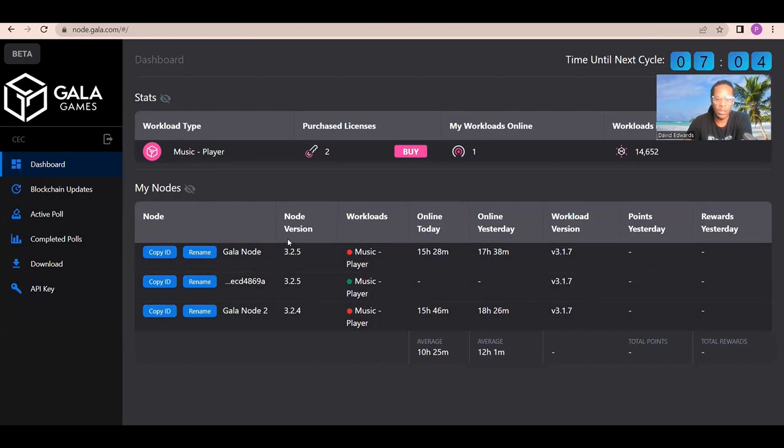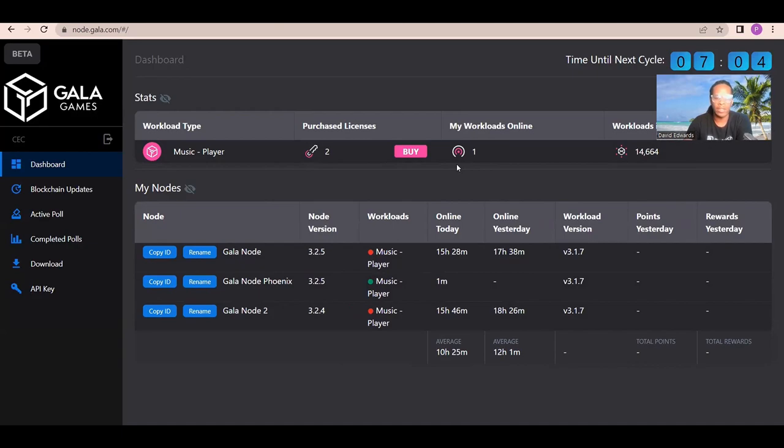Earlier when we looked at this, I had no nodes online, and now I do. This has been a full guide on how to get your Gala node up and running on a Contabo VPS. I know a lot of people are using Vultr — shout out to Vultr, which I still use for some of my nodes — but for a Gala node, Contabo is much more affordable and offers more computing resources, making it better for running a more reliable node. It'll only cost you $8.49 a month, plus a small additional charge for geolocation, unless you run in European Germany.